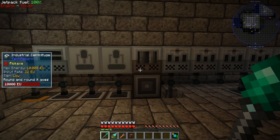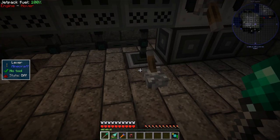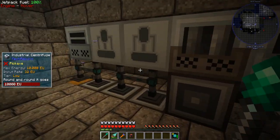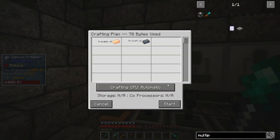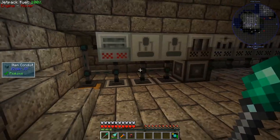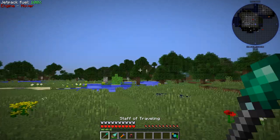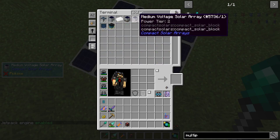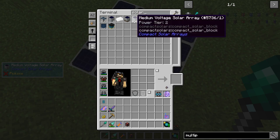We've got all the machines from IC2 and Tech Reborn over here. These guys are set up to process bauxite and ruby dust, but we've got plenty in stock. These ones lag out a little bit — bit of a pain. This one is our vacuum freezer which we use to make tungsten steel from the hot tungsten steel — perfectly automated. That's hooked up to high voltage. The power is coming from a number of medium voltage solar arrays. I've had those on craft for a while and went up to medium — I didn't do the high voltage ones, but I do need to get those sorted at some point.